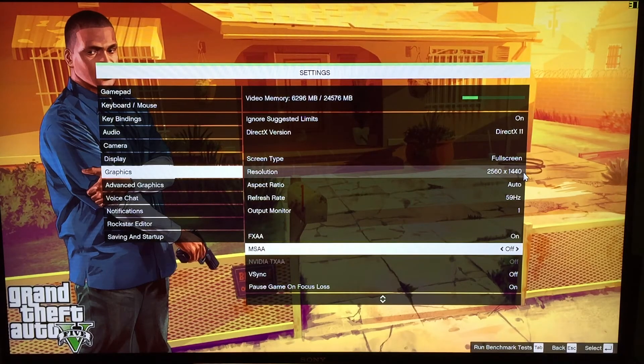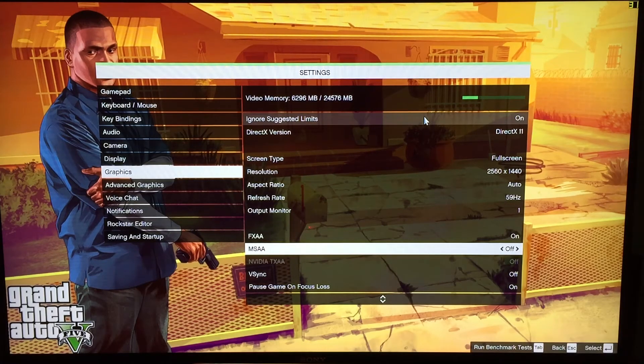As you can see at the moment I'm using 1440p, and I just wanted to run through a few settings. One thing I noticed in the video, especially when I got in the plane and started flying over Blaine County, was that even with Titan X's in SLI this game was dropping down into the 30s and 40s frames per second. I couldn't understand it — there's so much power being thrown at this game.